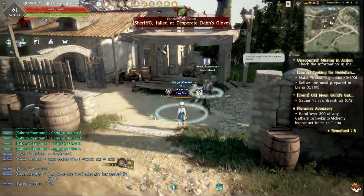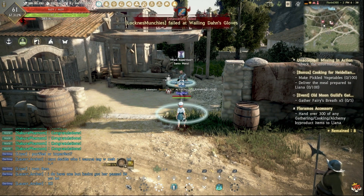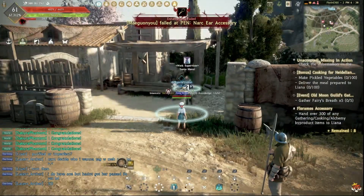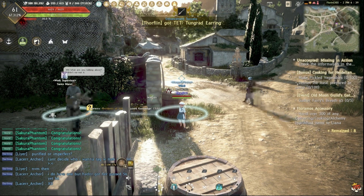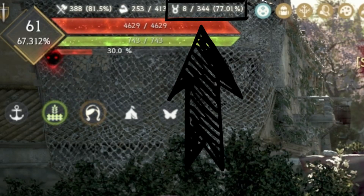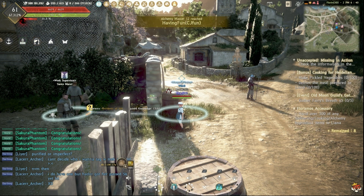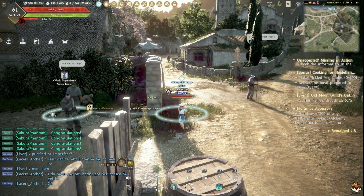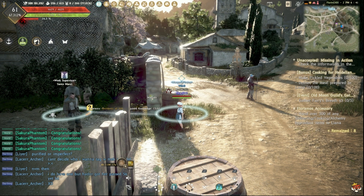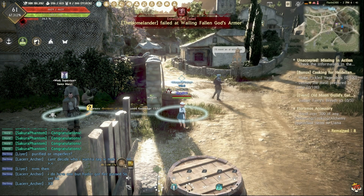Once you have your lodging set up, go to the Work Supervisor NPC. You can get your contribution points by doing quests. In the UI you can see your level, combo skill points, energy, and CP. You'll need quite a bit of CP, but you can get a decent start by doing quests. If you've done cooking, alchemy, or fishing, you can turn in items like broken bottles for contribution XP — for example, five bottles gives 900 contribution XP.